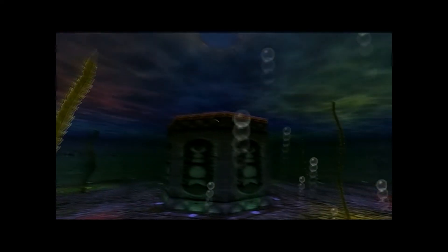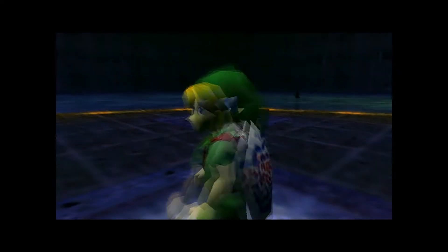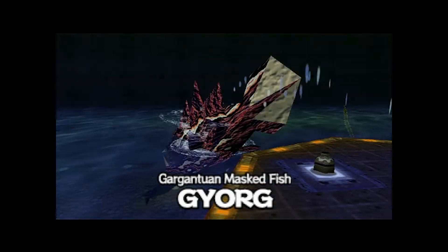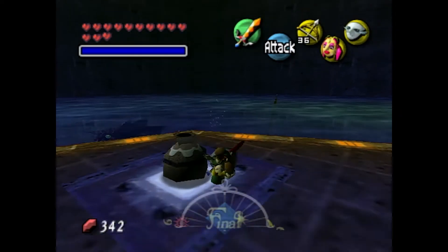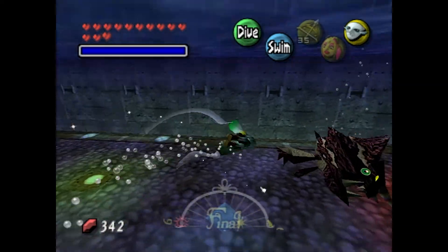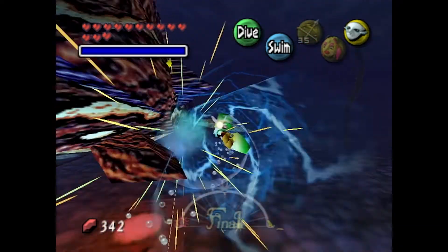I don't know about the giant fishy though — I'm hungry and it just sees fresh meat. There he is — Gyorg. So this is our boss, Gyorg. This fish is actually in the arena before you fall down here. So if you can shoot this guy before falling down the hole, you can stun him immediately and skip that cutscene. Guess what — there's a glitch you can do to shoot the thing and skip the cutscene.